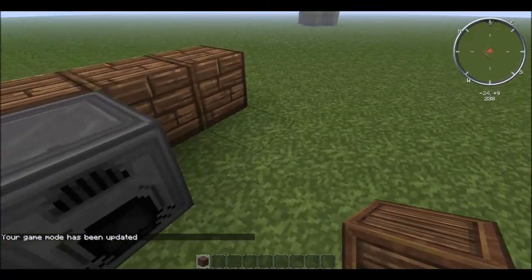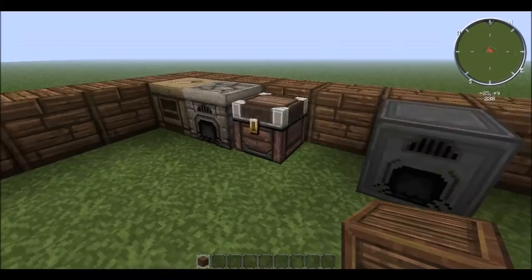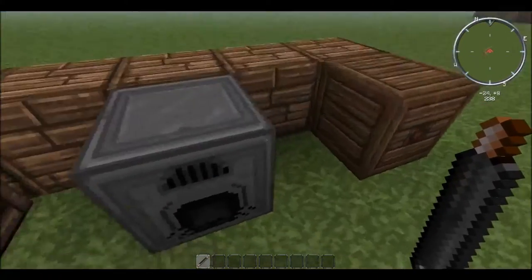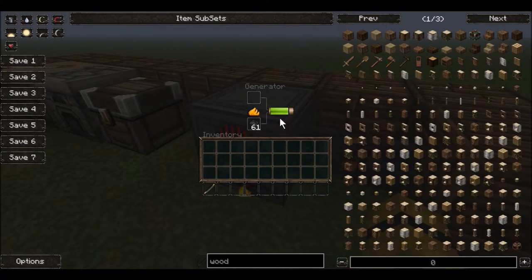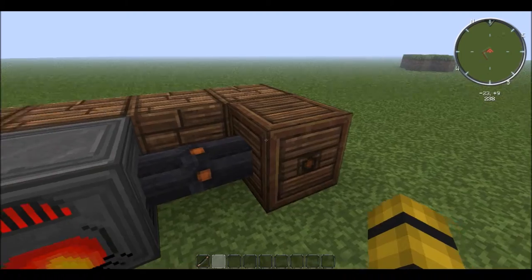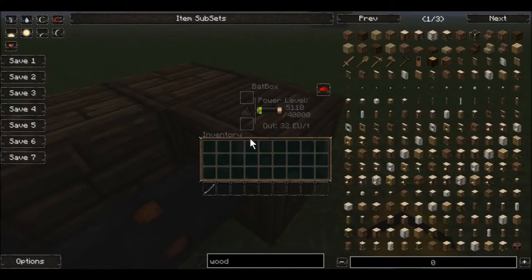With the batbox, you're going to want to place it near the generator. This face with the circle right there is the output, and with the output facing away from the generator, you can use any other face without the hole as an input face. Place copper cable connecting the generator to the batbox — see how the generator started working? It's because it is burning the coal into EU and supplying the batbox with EU. Batboxes can hold 40,000 EU, and that is the lowest that any storage unit can hold. But it's really great to start out with, because it's a really quick way to get EU within like 10 minutes of playing on a server or on single player for the first time.